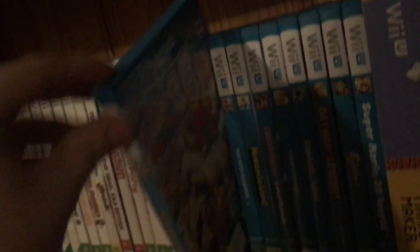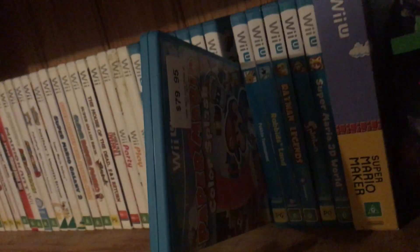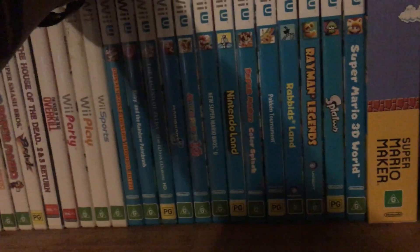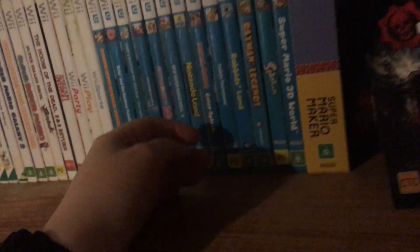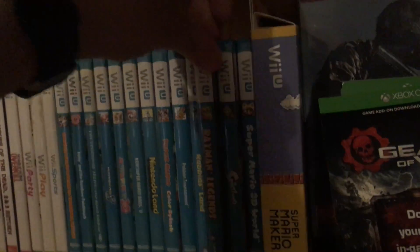New Super Mario Bros U. Mario Party 10 is still here because this was when I started collecting - it's still bad but whatever. Nintendo Land of course. Paper Mario Color Splash - it's so recent a purchase that I haven't even taken the price off and I haven't actually played it yet. I'm trying to find the time - probably New Year's Day is when I'll get to play that. Pokken Tournament of course. Rabbids Land, got it for like 10 bucks, thought why not. Rayman Legends - one of the best games on the Wii U. These are so cheap, such a weird price - I've never seen anything be 18 cents.